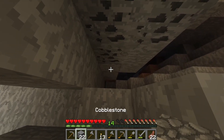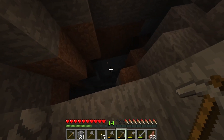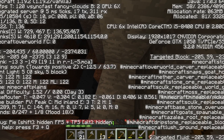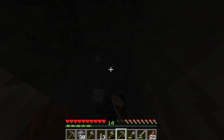Maybe we try and zig-zag our way down. What level are we on here? We're on 60, so we've got a bit to go. We should probably go up and make more torches actually — that'd probably be a smart idea.